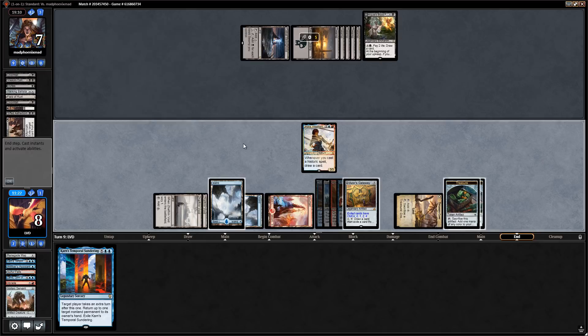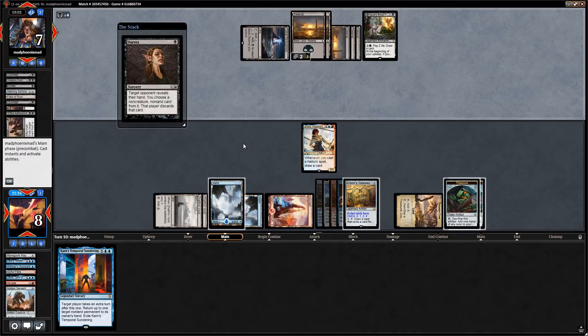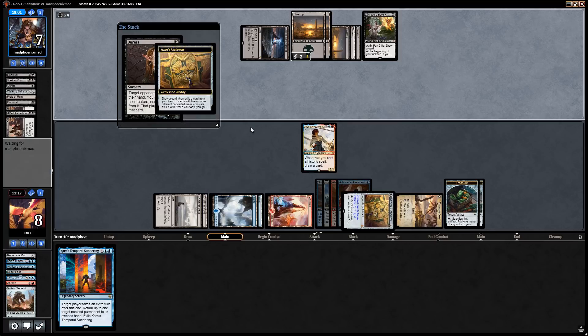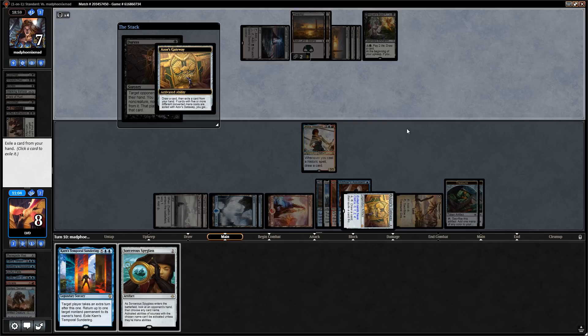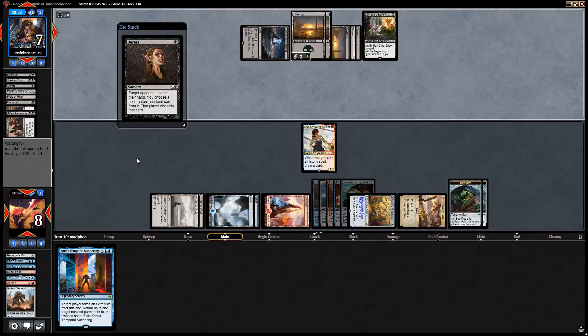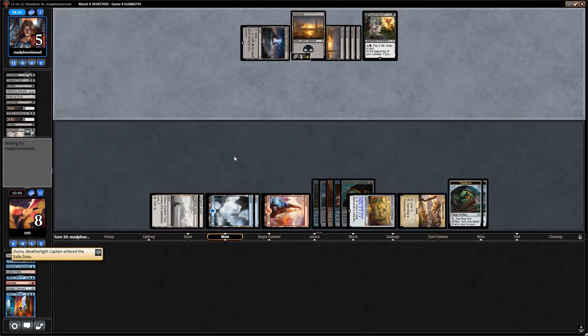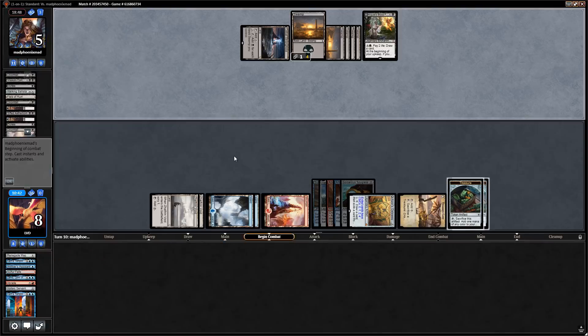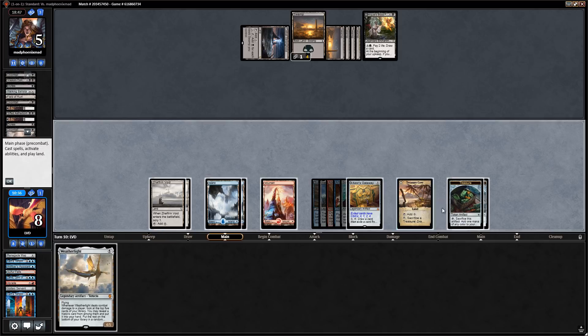They get rid of the Temporal Sundering and then Doomfall gets rid of Jhoira — back to square one. But opponent is down to five so they can't use Bloodfast infinitely. Drew Weatherlight — let's draw with Treasure Cove first. Pia is pretty good here too. We'll play the Weatherlight and next turn crew it with Pia, dodging any sorcery-speed removal. Bloodfast could transform — if they have Walking Ballista with a ton of mana we could be in trouble. The Eldest Reborn is going to miss.